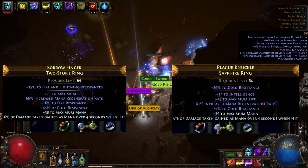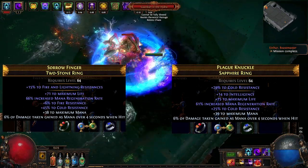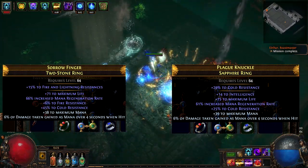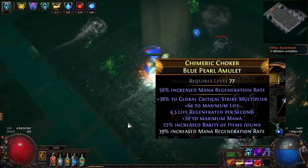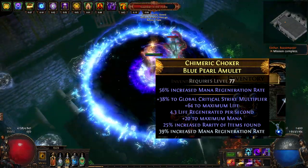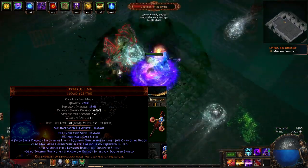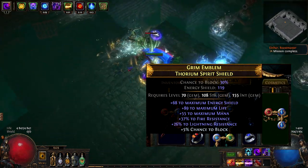Rings have a lot of life and mana regen and resistances, and you can craft the 6% damage taken gained as mana over 4 seconds when hit mod. You can craft this on amulet as well, but keep in mind if the ring or amulet already has flat mana, you cannot craft this mod. For my amulet I decided to use a Blue Pearl Amulet, which has a lot of mana regen implicit, and I rolled crit multiplier, life, and crafted mana regen. For the weapon I am using Cerberus Limb, because it gives spell leech as long as my shield has at least 30% block. My shield has 30% block, life, mana, and some resistances.